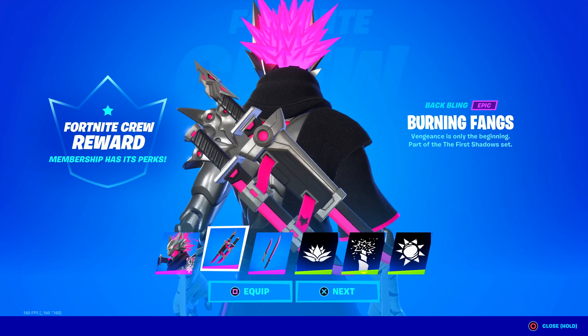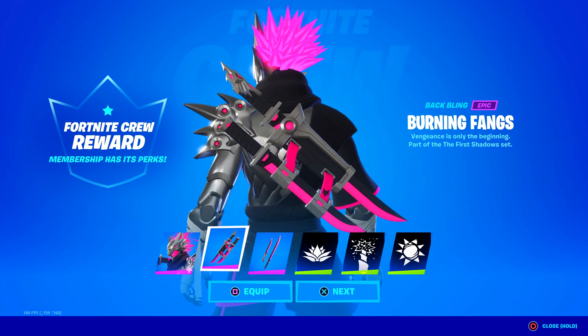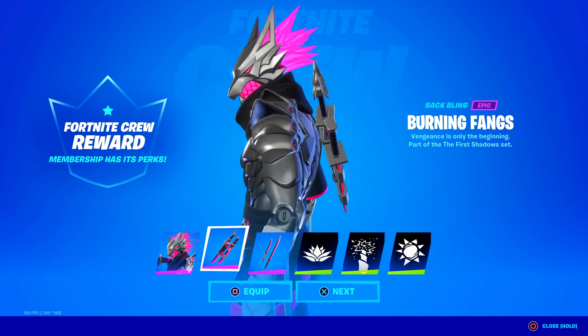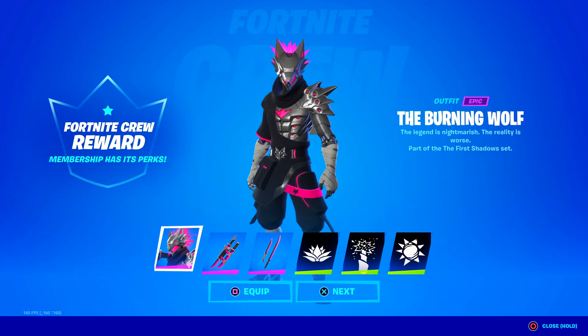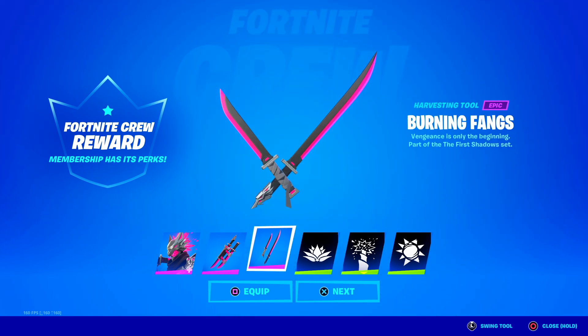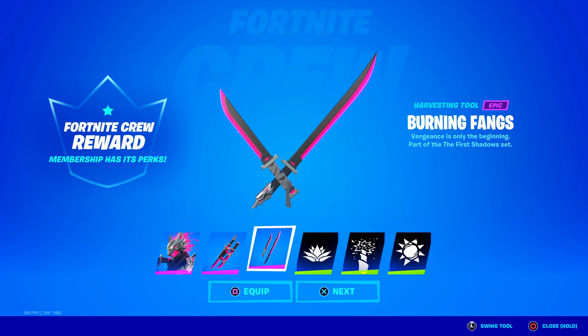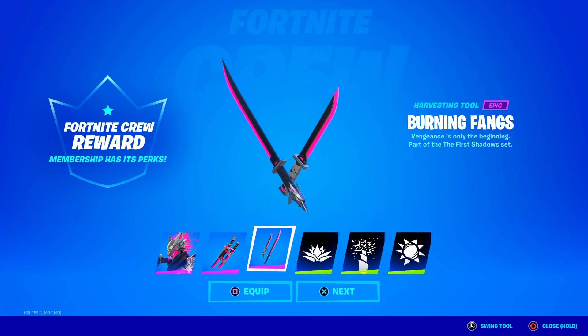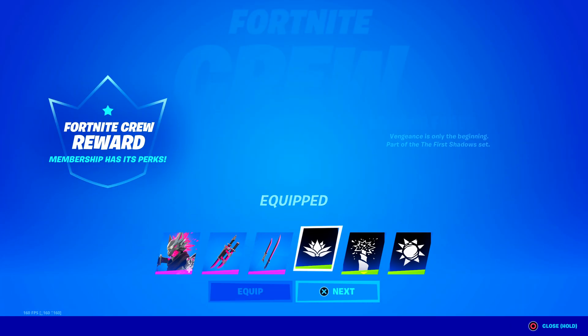The backbling is the Burning Fangs — vengeance is only the beginning. You have one katana that's longer and a smaller one, kind of like how samurai would have a longer sword and a shorter one for up-close combat. I wonder how popular this skin is going to be. And here's the harvesting tool, also called the Burning Fangs — basically the harvesting tools get taken out of the backbling. Nice sound, nice animation, super cool design. These look like some futuristic katanas — definitely have to use these. Let's equip them right now.